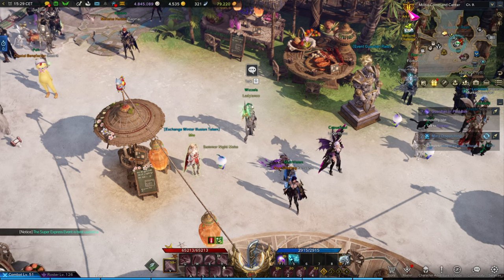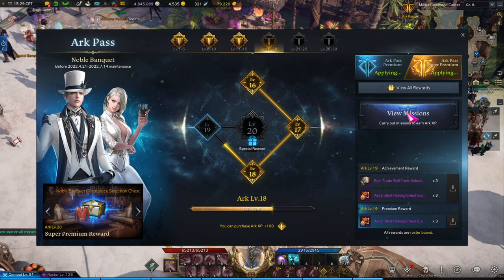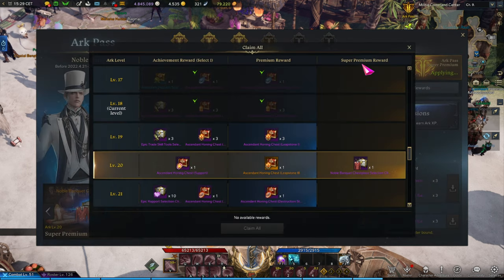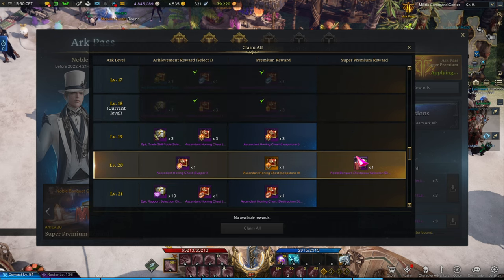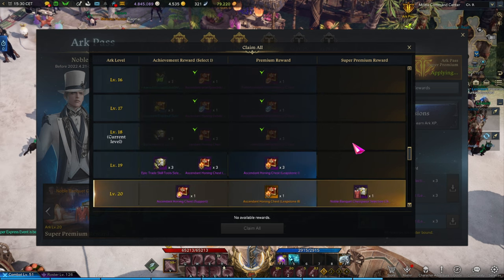Let's start with the very first one: the Ark Pass. There is a free route, a paid version, and a super paid version in the form of Premium and Super Premium, which basically just unlocks additional tracks with additional rewards. Personally, if you are willing to spend some money, I think all the extra tracks are worth it, but it's definitely not needed unless you really care about the outfit. In terms of materials, the premium one is more than you need.